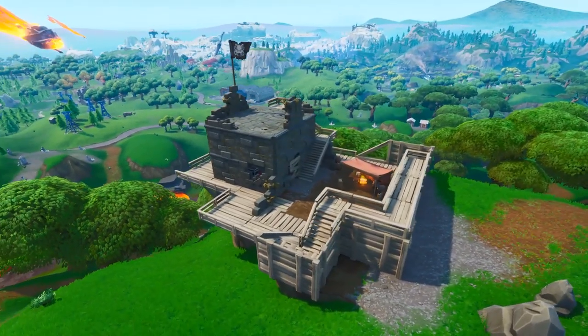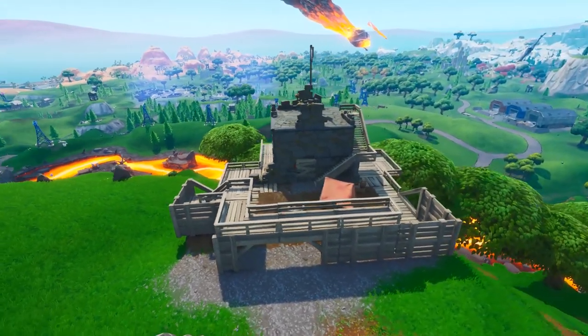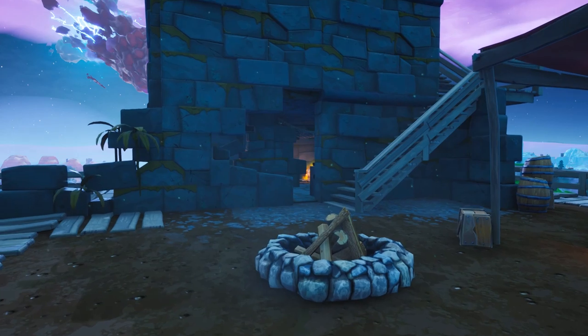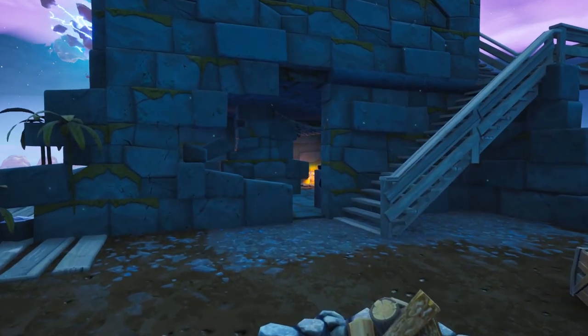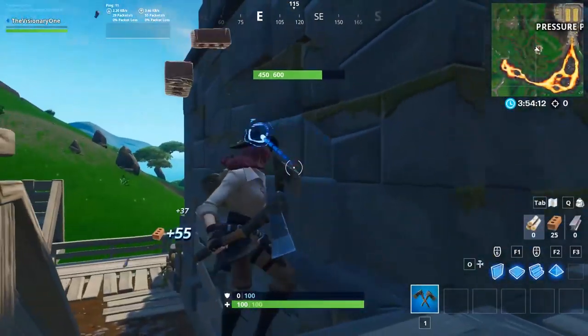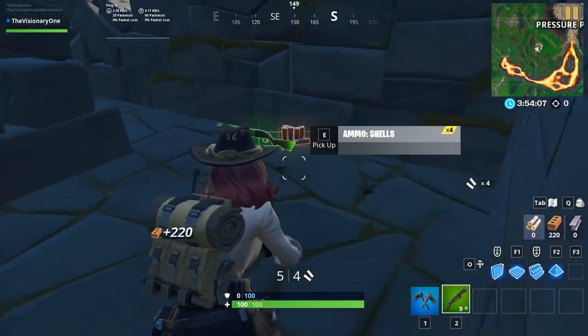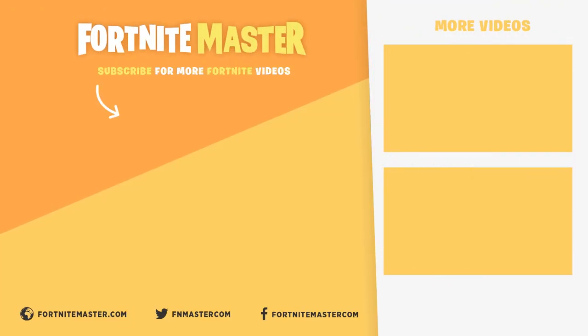The next loot spot isn't too far from Tomato Temple. Just travel 100 meters to the southeast and you'll arrive at the pirate fort on the edge of Pressure Plant. This pirate fort has plenty of loot out in the open, but it wouldn't be a pirate fort without some hidden treasure. Breaking one of the second-story walls will reveal four floor loot spawns — all the booty you'll ever need.